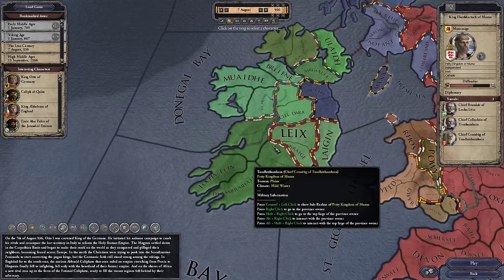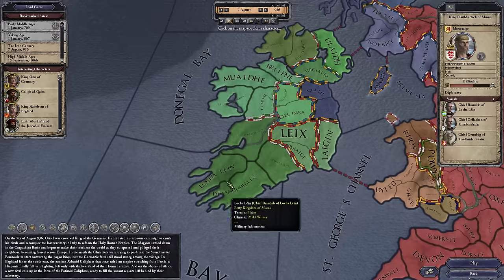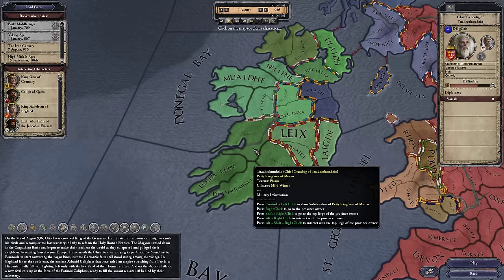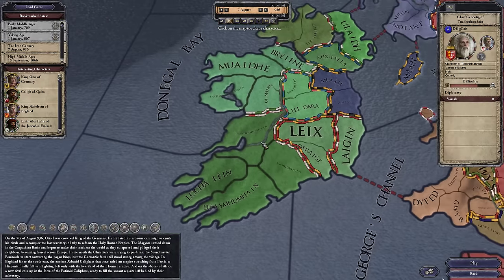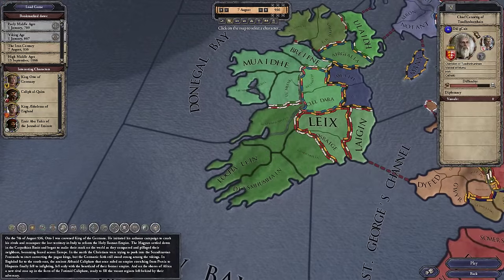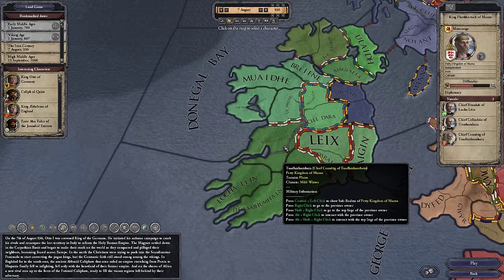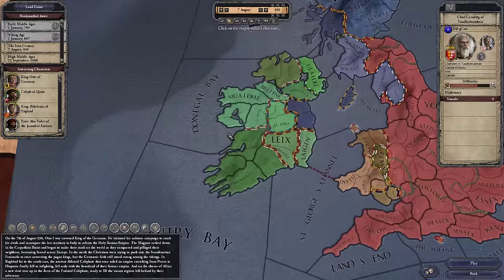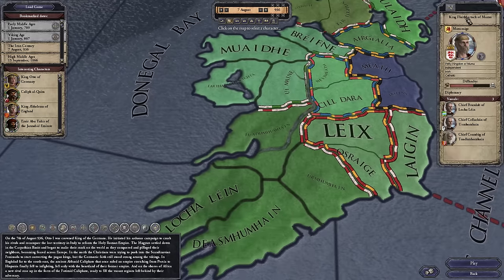If we click anywhere in Mumu it's going to select King Flathbertach — let's call him King Fred. If you click a second time in some provinces, it'll actually select someone different, like Chief Senatig of a smaller area. Just be aware that as you click, this is who you're going to be playing as. You're not playing as a nation — you're choosing which ruler to play as. You can play as either the King of Mumu or one of his subordinates, like a chief who rules only one county and bends the knee to King Fred.